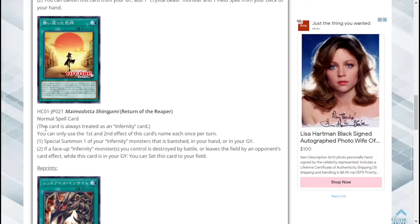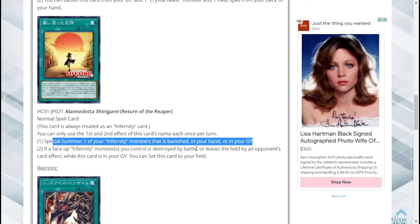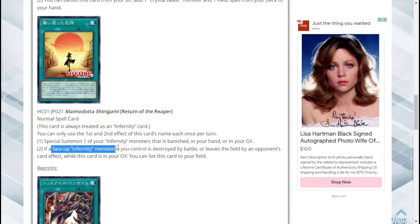Next we have Return of the Reaper — a normal spell card that is always treated as an Infernity card, which is interesting. You can only use the first and second effect of this card's name each once per turn. The first effect: special summon one of your Infernity monsters that's banished, in your hand, or in your graveyard. Automatically I would run three of these just because of the instant special summon from banished, hand, or graveyard. The second effect: if an Infernity monster you control is destroyed by battle or leaves the field by an opponent's card effect while this card is in the graveyard, you can set this card to your field.